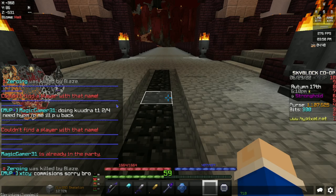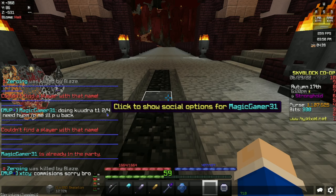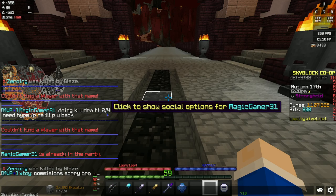Alright, so this is the message you want to type: 'Doing Kuudra Tier 1' (or whatever tier you're doing), the number of players you need, and request a Hype Mage — that will help you a lot. Say 'P me and I'll P you back.' You can get some really good players this way; one time we got a 2.6 billion coin net worth player who kind of carried us.